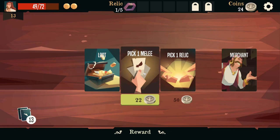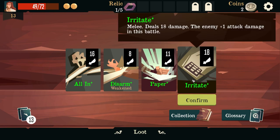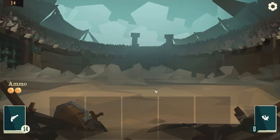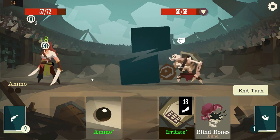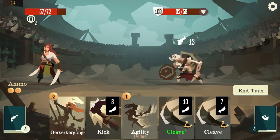Pick one melee - what does this do? Deals 18 damage to enemies plus one attack damage in this battle. I swat them and they get plus one attack damage - I irritate them. I might go with Irritate because it's 18 damage. So it's not the best timing to get Irritate right now. Irritate, blind - we finally used blind and there's a hundred shield in this battle. That's such bad timing, so bad for me.